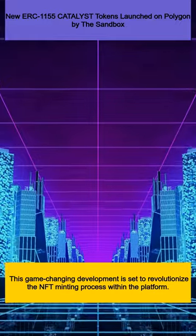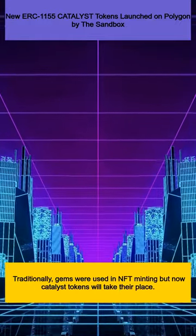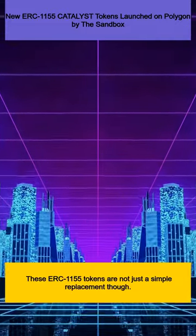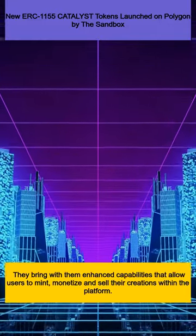This game-changing development is set to revolutionize the NFT minting process within the platform. Traditionally, gems were used in NFT minting, but now Catalyst tokens will take their place. These ERC-1155 tokens are not just a simple replacement though.